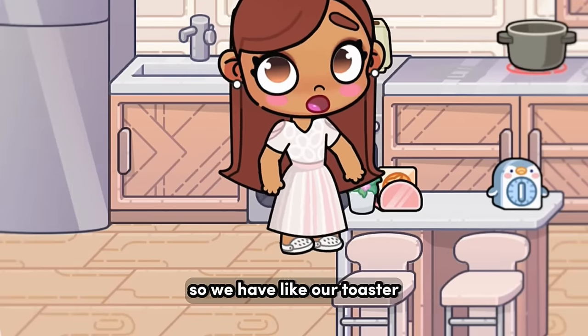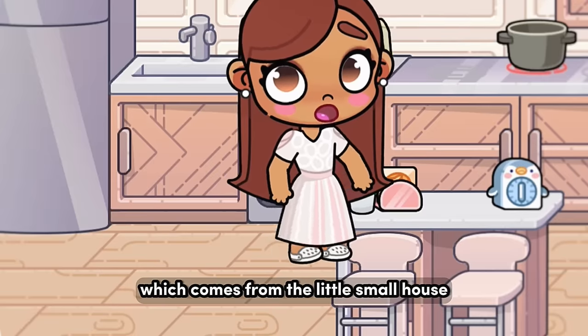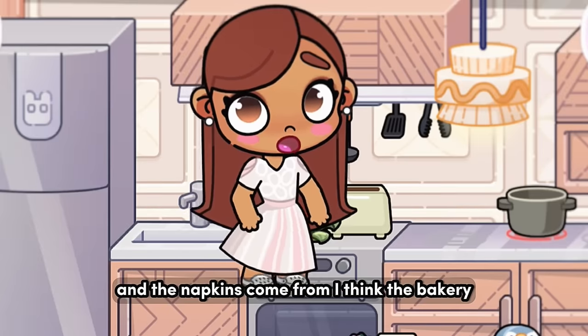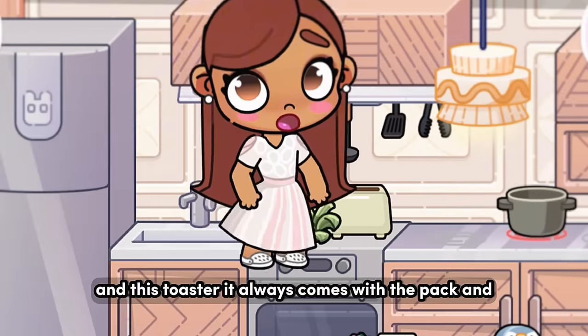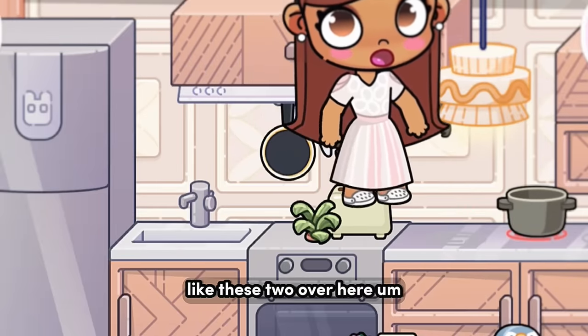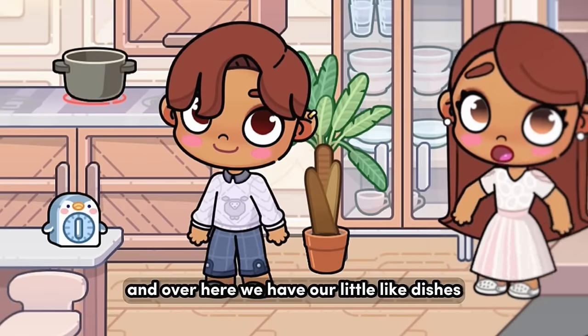Over here we have our kitchen. We have our toaster and also this plant right here, which comes from the little small house. The napkins come from I think the bakery, and this toaster always comes with the pack. These two over here also probably come from the pack.